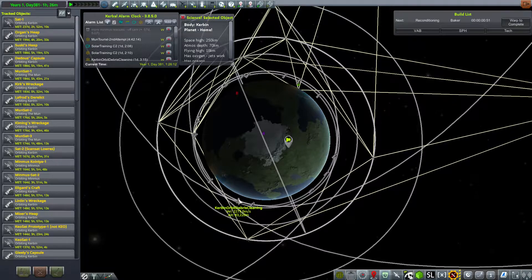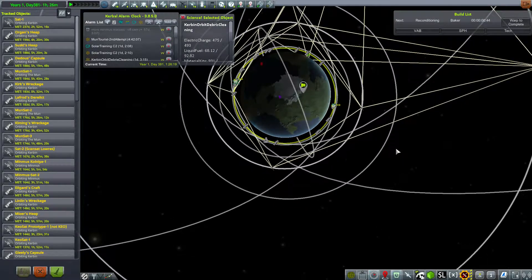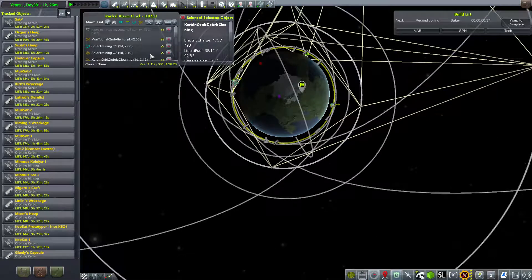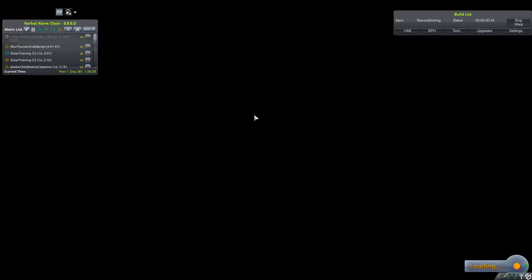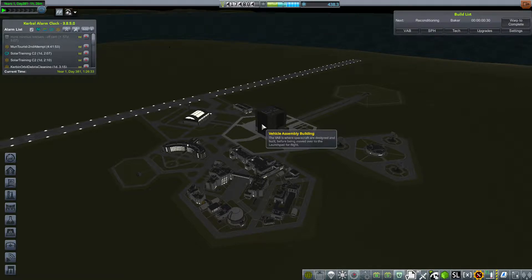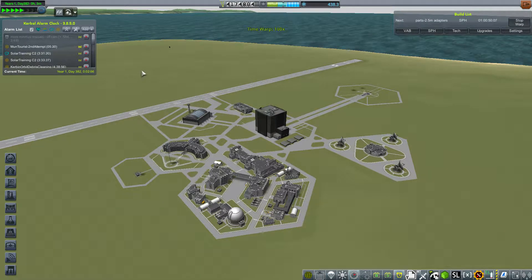This is the debris cleaning ship, which has a maneuver node planned for in about a day and a little. I left some more time — this is probably because phasing was a little difficult. And I would say we just go ahead with the Moon Tourists' second attempt, which this time are on a free return trajectory — well, not exactly free return because of the requirement to go below 100 kilometers, so you'll have to perform a minor burn there, but they're on something very similar to a free return trajectory. Let's fast forward and you will also see the modifications I made to fit all of these tourists.